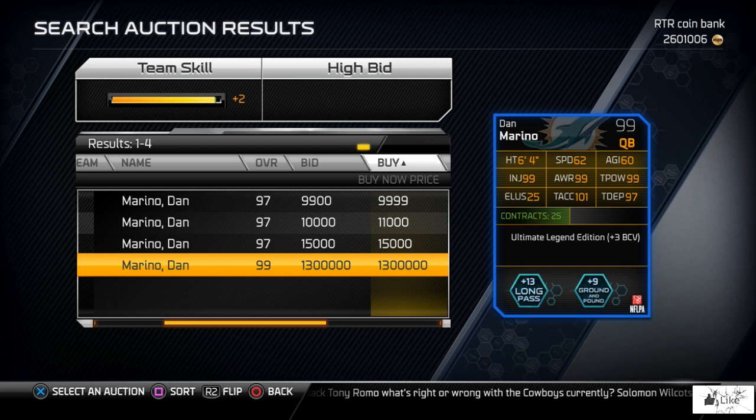He's got 99 awareness and throw power, 101 throw accuracy, 97 throw deep — you guys can see the rest of his stats. He does give plus three to ball carrier vision, plus 13 in long pass, and plus nine to ground and pound chemistries.